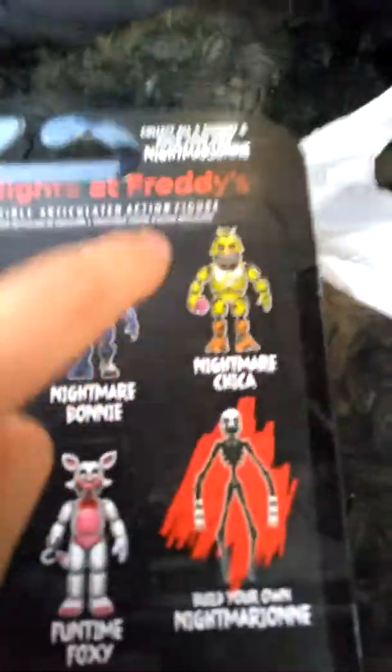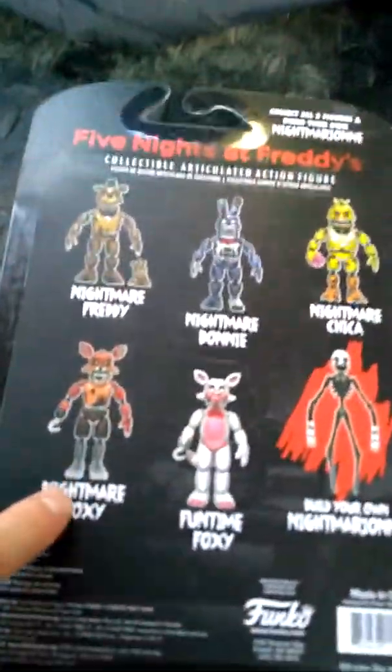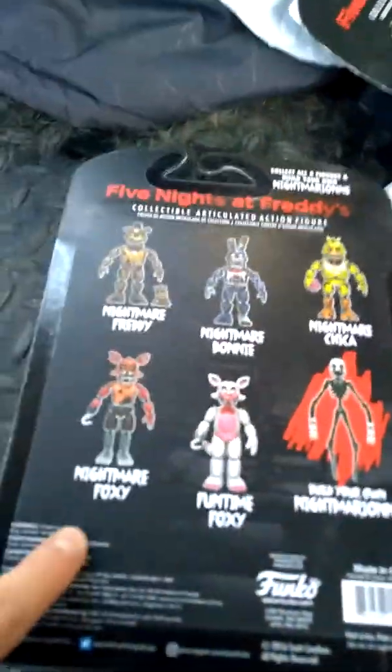I'm going to be opening up this Nightmare Bonnie. Let's check in the back. We're going to collect this: our Nightmare Freddy, Nightmare Bonnie, Nightmare Chica, Nightmare Foxy, and Funtime Foxy. My brother, he bought Nightmare Chica and Funtime Freddy. These are all the other ones we got. This is the one I bought — I bought the Jacko Chica, a different one. Nightmare Bonnie, Nightmare Foxy.